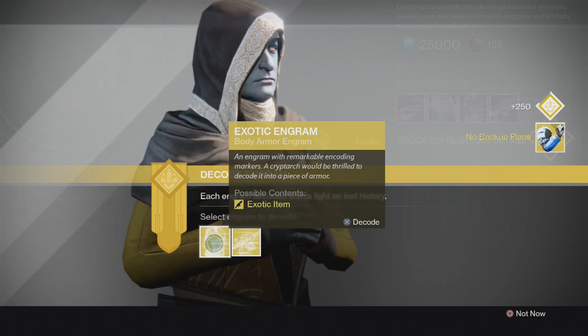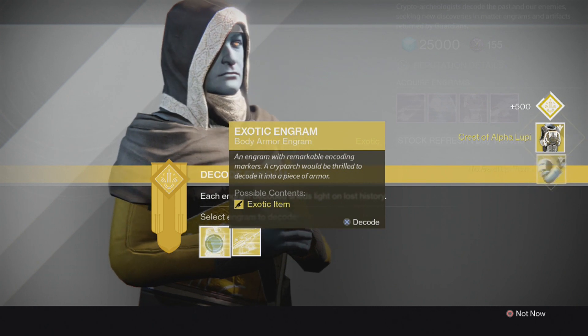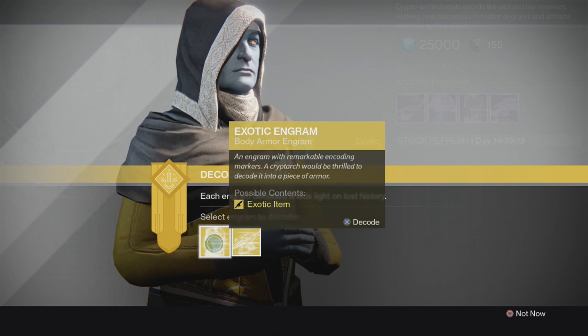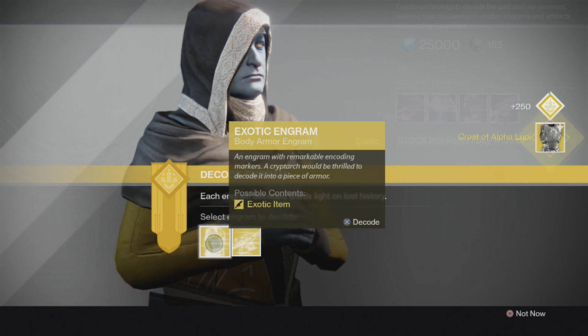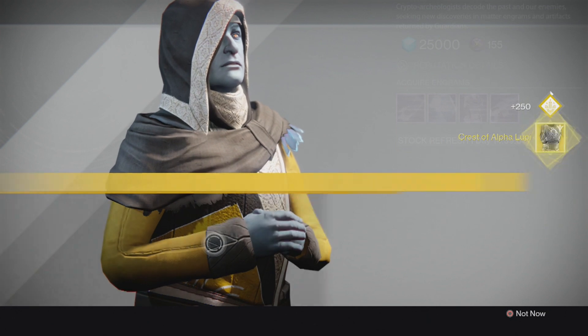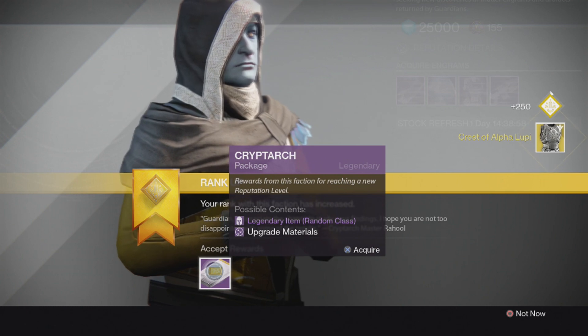And then we get the No Backup Plans. Alright, let's do the chest now, we got four of these guys. Crest of Alpha Lupi — then we got the Crest of Alpha Lupi, one for the Titan and one for the Hunter. I suppose, way to be generous game. And then another Crest of Alpha Lupi. That's what I like to see — give me a legendary, baby.